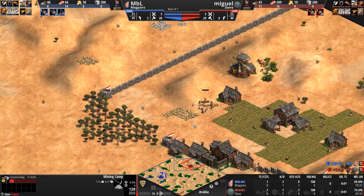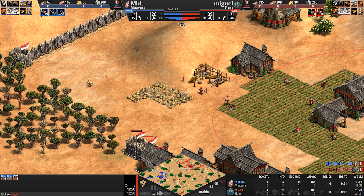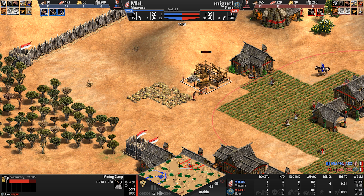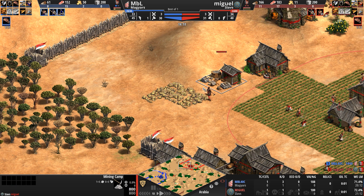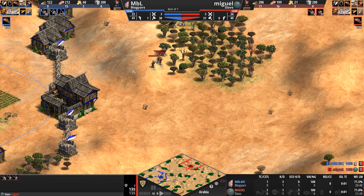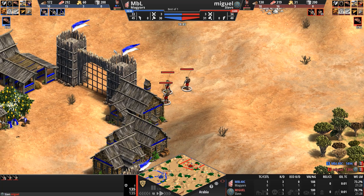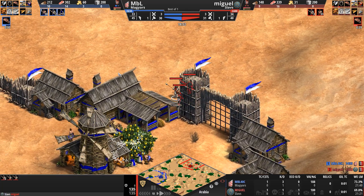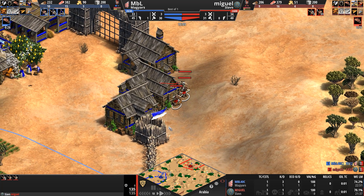Miguel's resources are a bit more exposed here, but he is putting his mining camp in the rear portion of the gold patch. Miguel is out on the map again now — instead of two militias and a scout, he's got three spearmen. He knows he's playing against Magyars. MBL very confidently goes up to wheelbarrow on the back of only 30 villagers — a time-intensive and food-intensive upgrade, around 175 food and 50 wood. The time really is the killer here — how much idle TC time this accumulates.